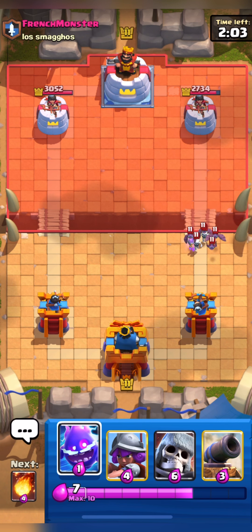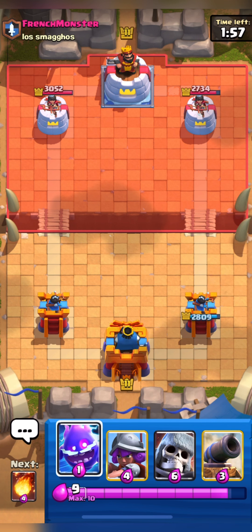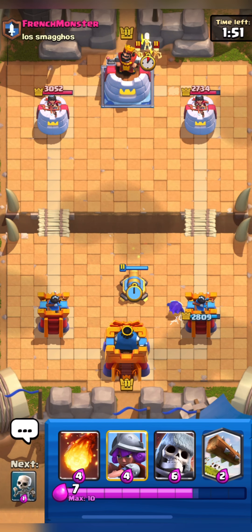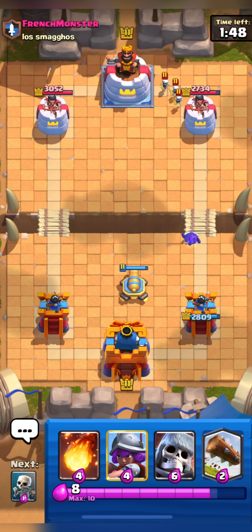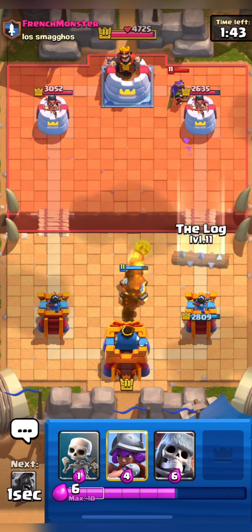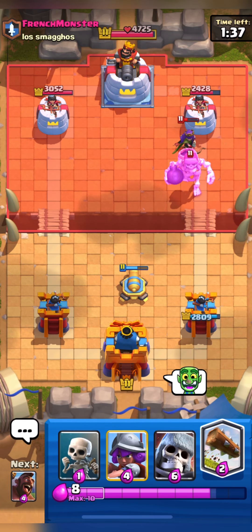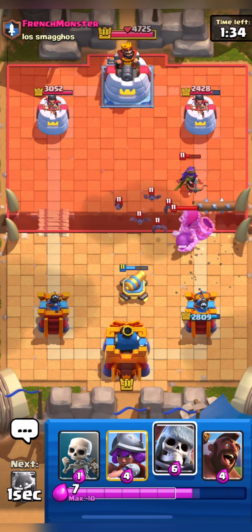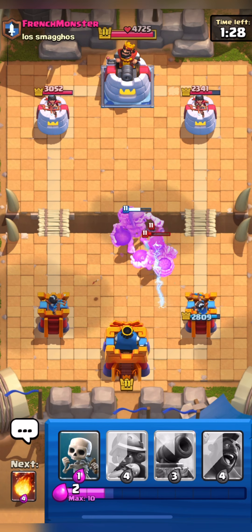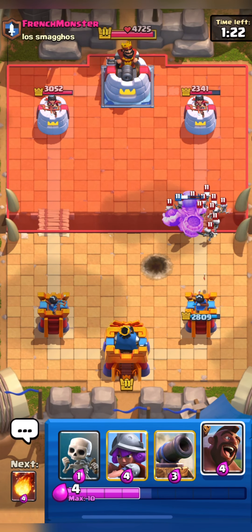I think our Hog will get one shot for sure, so I'll wait for elixir to fill. I think he'll get some damage but it'll be okay — we can take this damage. I'll go with my Electro Spirit and put down my Cannon just in case he goes in with his Skeleton Giant. He's going in with his Archer Queen again — I'll Fireball, then take out his Archer Queen with a Log. I'll put down my Skeleton Giant.